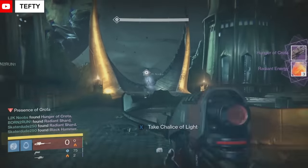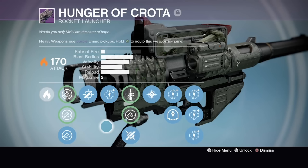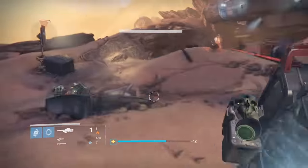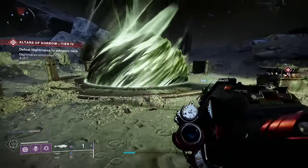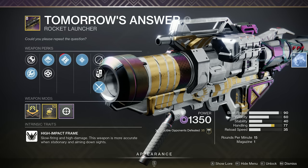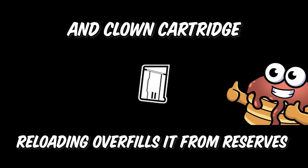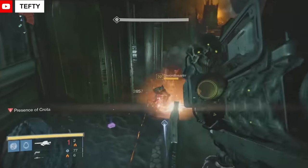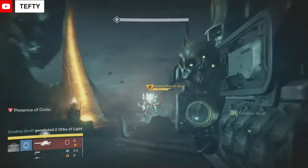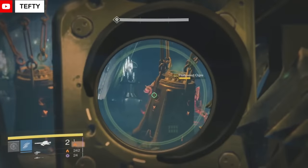Crota's End featured a rocket launcher of its own that actually rivaled the mighty Gjallarhorn and became a good substitution if you wanted to use an exotic primary or special weapon. The Hunger of Crota was a legendary rocket launcher guaranteed to drop with intrinsic tracking and cluster bombs. It also had a 2-rocket magazine which helped cut down on lengthy reload times. Destiny 2 doesn't let legendary rockets roll with 2 rockets in the magazine as an intrinsic perk anymore — instead players have to rely on perks like Ambitious Assassin or Overflow. The only rocket in the game that inherently has 2 rockets in the mag today is the Gjallarhorn.